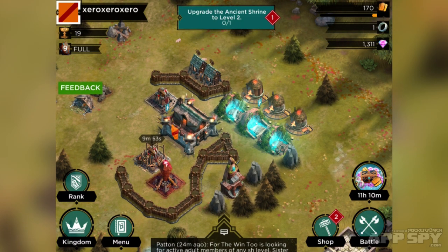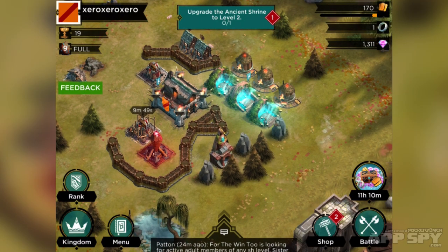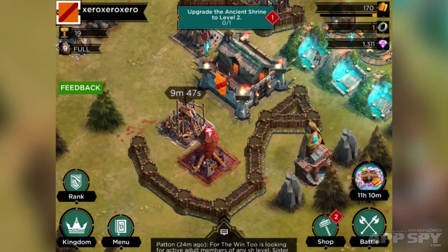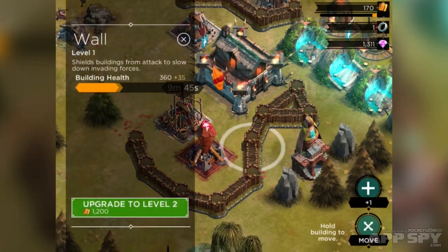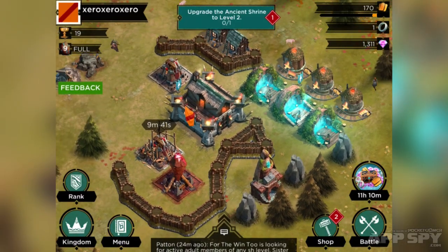Gold is your primary resource for upgrading your buildings and so forth. You'll see it in the top right hand corner. I've got 170 because I've just set this thing in motion. You can upgrade your buildings, you can upgrade your walls, and you can do all of that good stuff. Gold is your main thing.